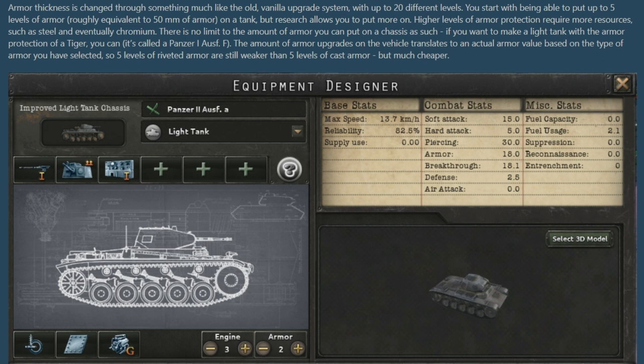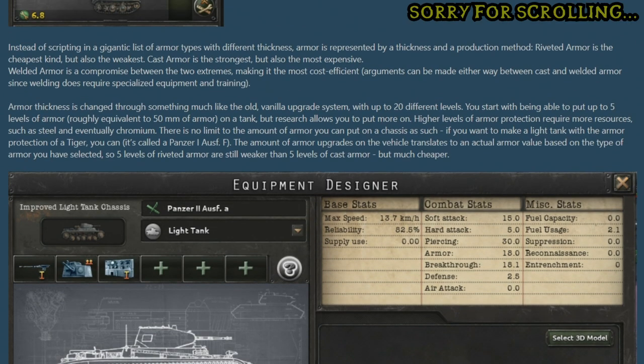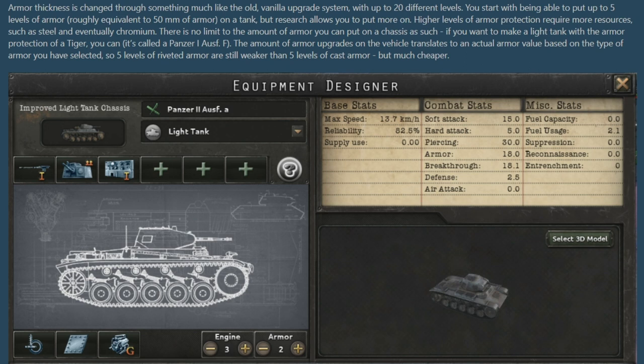Here is the image of what the new equipment designer for the tank is going to look like. Once you've picked your chassis, moving to the equipment designer you'll find there are now six key things you have to customize to design your tank: the armor, the engine, the suspension, the turret, the main gun, and special modules where you can choose what to stick in there. Let's go through all of them.